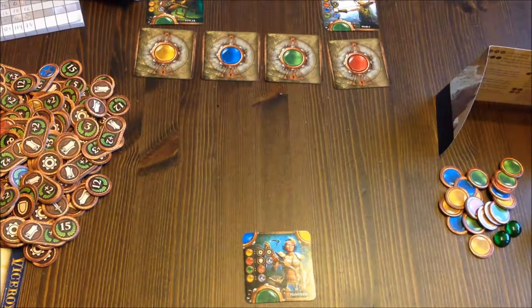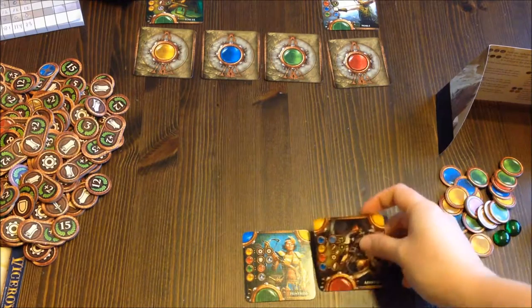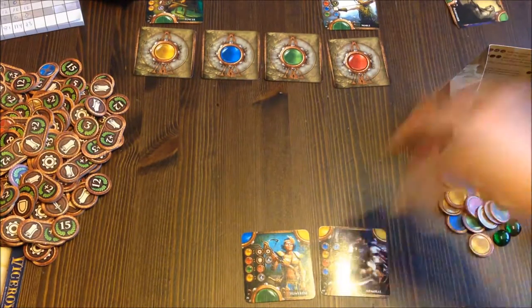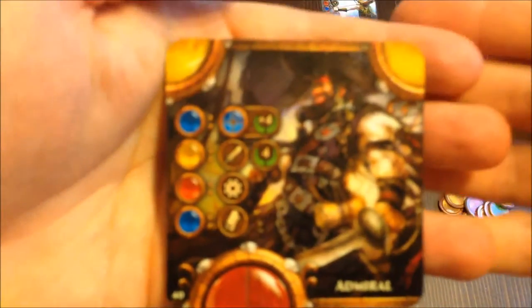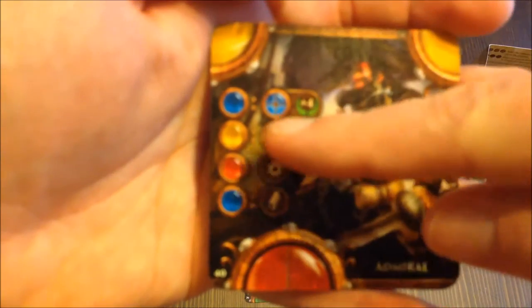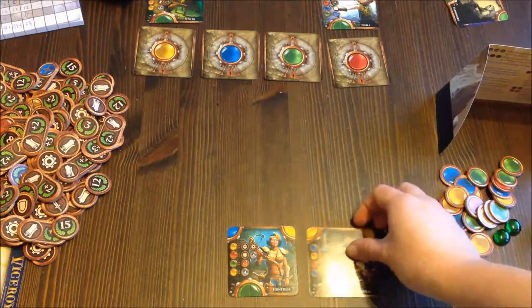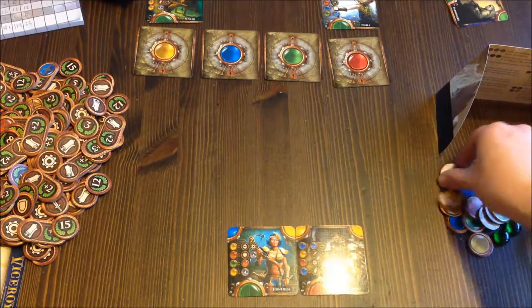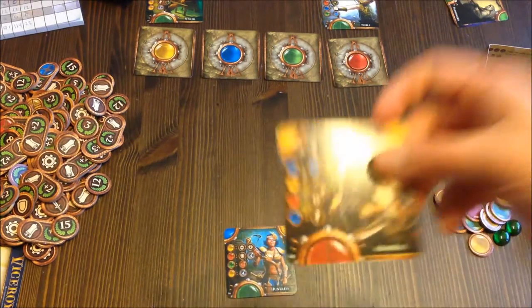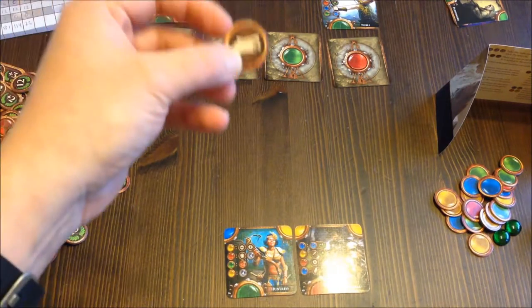After the bidding phase is done, players can play up to three cards per round — or fewer if you want, you don't have to play any. Looking at the anatomy of a card: colors at the top help you score more points, and there are four level costs shown. If I play this card on the first level — the base of the pyramid — I pay one blue gem, choose which side to place it on, and receive the benefit for that level: in this case, one scroll.